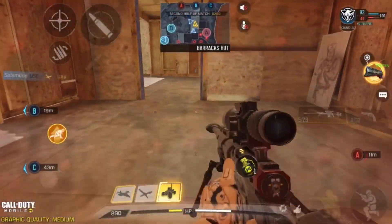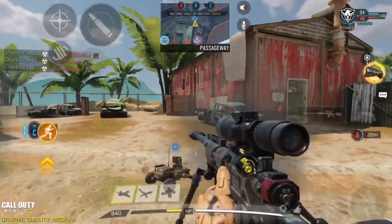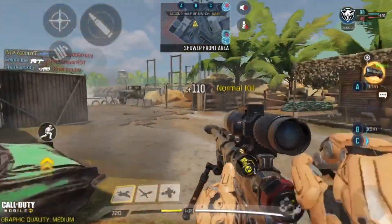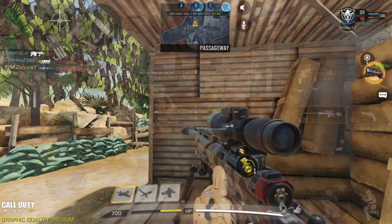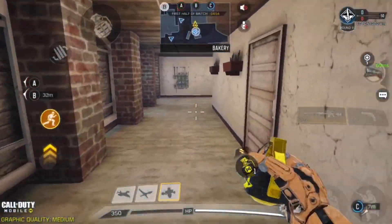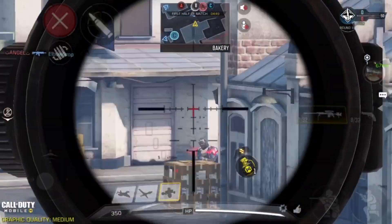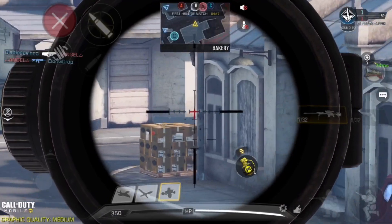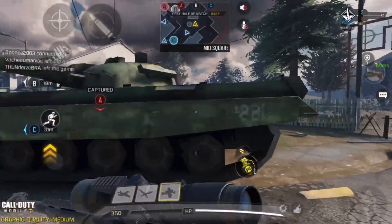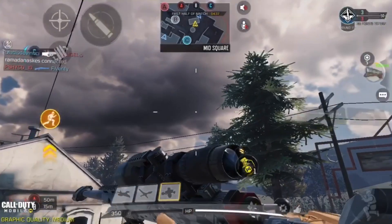The next tip is to never peek the same spot twice. If you want to be a good sniper, you have to be unpredictable. You don't want to be peeking around the same exact corners, especially if the other team has a sniper — that guy will take you out easily. You can go ahead and peek different spots just to throw off the other team, and that is very important.